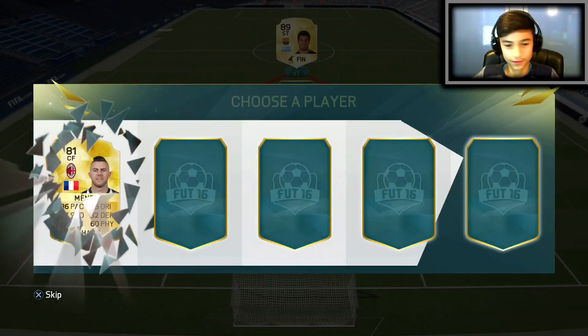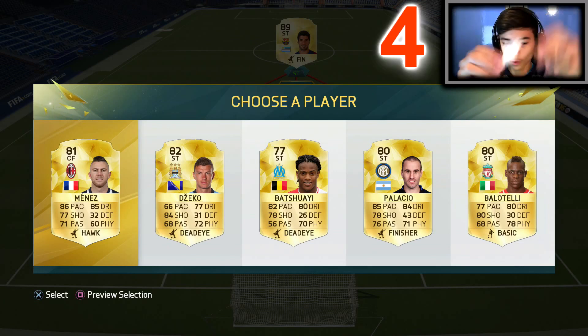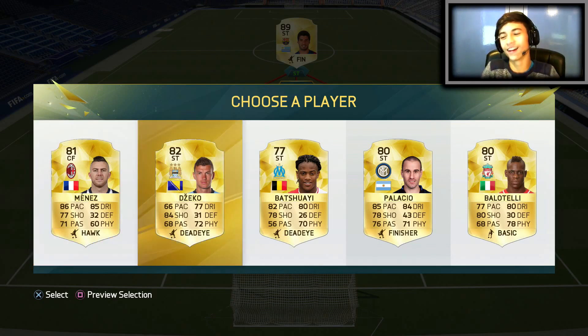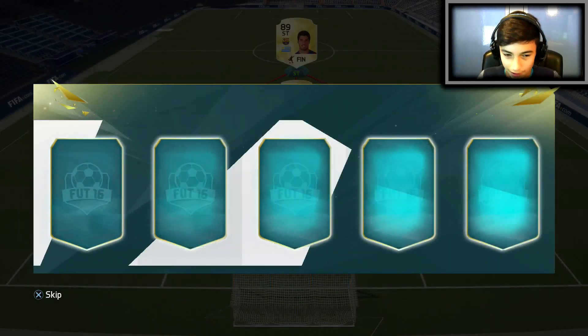Okay so this position — who can we have at CF? It's pretty bad, none of them actually link up with Suarez. I don't know who I'd have out of all of them. Probably Palacio because I could maybe try and find some Argentinians or something. I just don't want Gekko — please just not a number two. And it is in fact number four, which is Palacio.